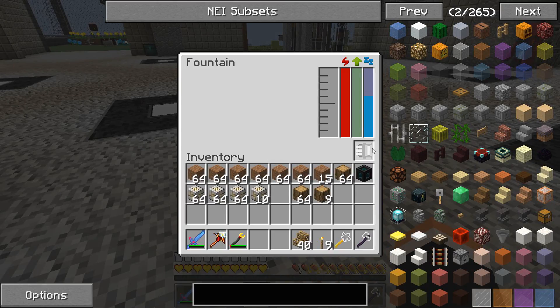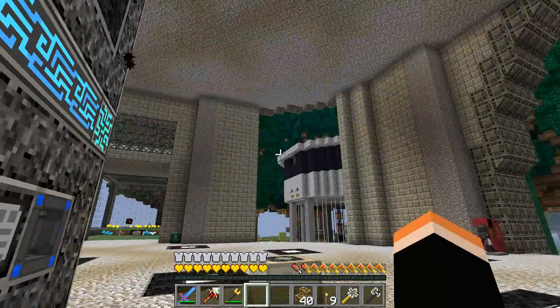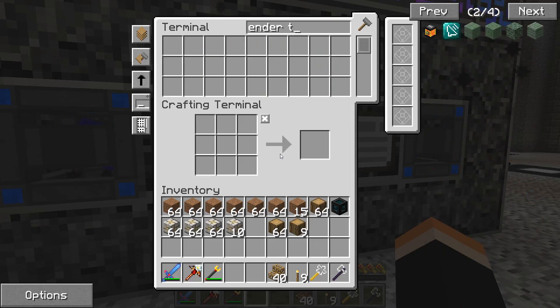There's one thing I want to check before I continue - it came to my realization while I was terraforming. This fountain has an upgrade so we could probably shoot it higher. Depending upon that upgrade, we're going to need an ender tank.